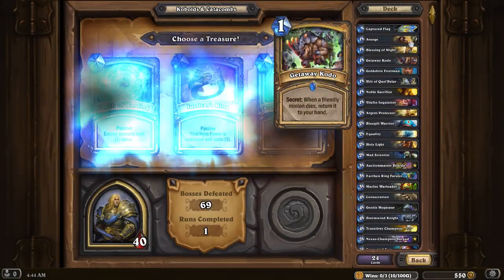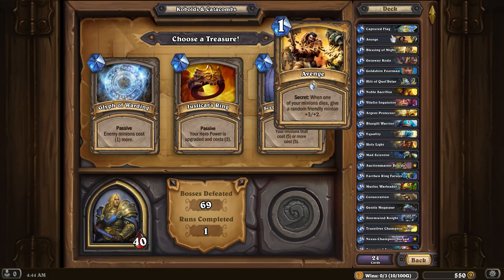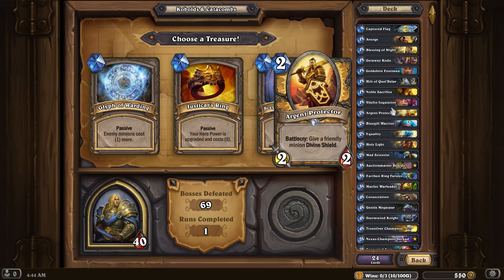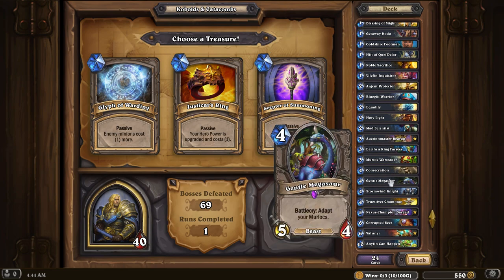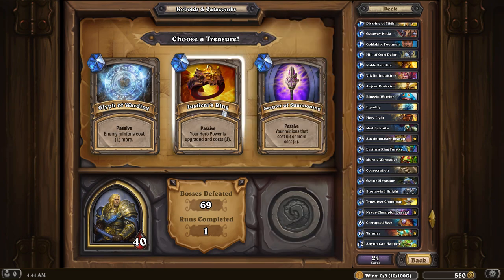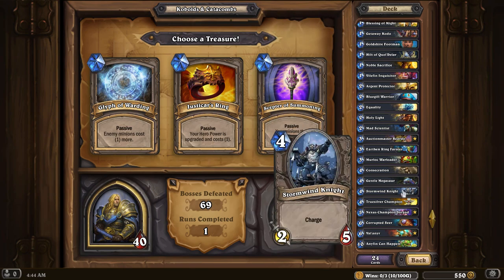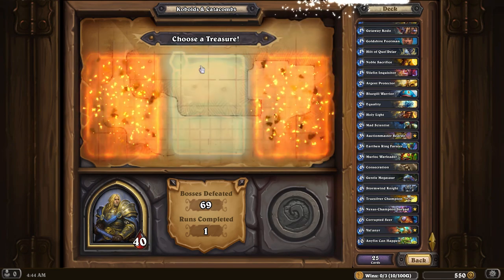Card draw or mana ramp or something. So Justicar's Ring is going to be really good with Captured Flag. It's not going to be as good if we switch over to Murlocs with Vilefin Inquisitor, but I might do the switch anyway. It will only give me one Murloc instead of two Silver Hand Recruits — or Silver Hand whatever, you know what I'm talking about. But yeah, we're going Justicar's Ring.